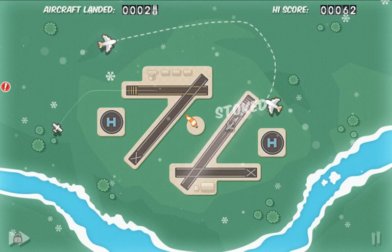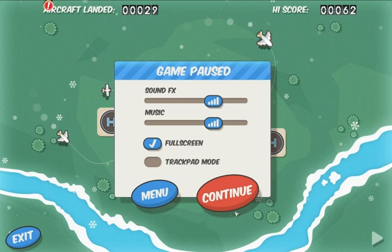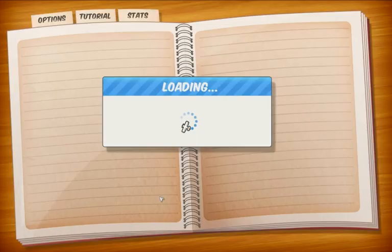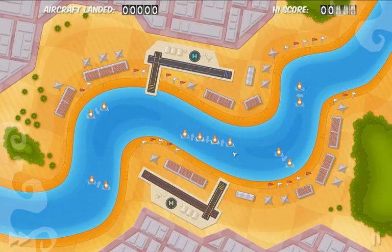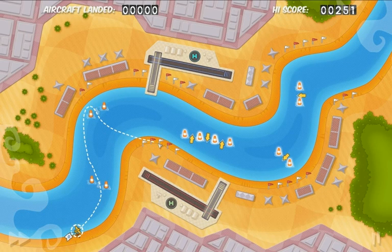You also have different maps — maybe I'll show you one. In this map, you have a multiplier. Every so often a special plane comes, and you guide it through a little gate, and that little gate gives you many more multiplier points.